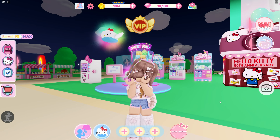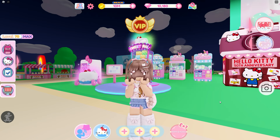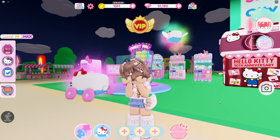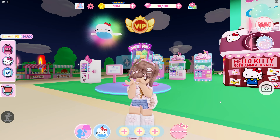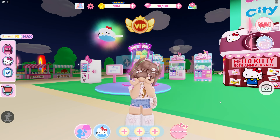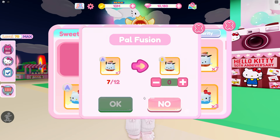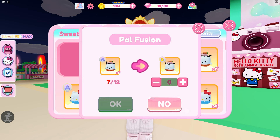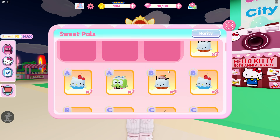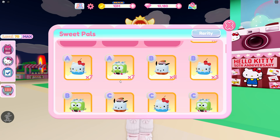Today I'm here in Hello Kitty Cafe to get an S-tier gold sweet pal. I've been working a while and spending a ton of coins trying to get one, and it's required a lot. I've kept track of everything and will do an S-tier sweet pal update video very soon. I'm a little more than halfway — just one away — so I'm focusing on that today. We just need to get some more B-tiers and level those up to A-tiers, and we need to do that five more times.